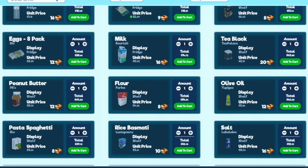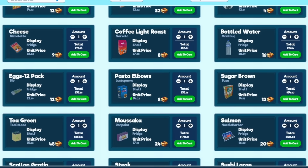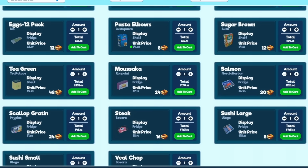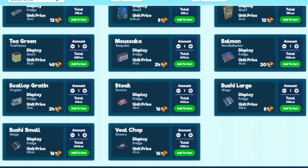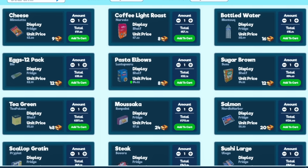Let's look at some of these new products. I see new cheese, light roast coffee, salmon - a lot of these are fridge items. We've got green tea as a shelf item, nothing for the freezer. We've got veal chops - those are expensive and should be worth a lot of money. We're going to have somewhat of a meat section finally. Look at the steaks - let's order quite a few of those.